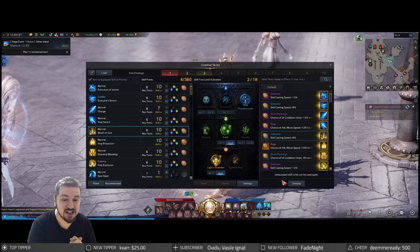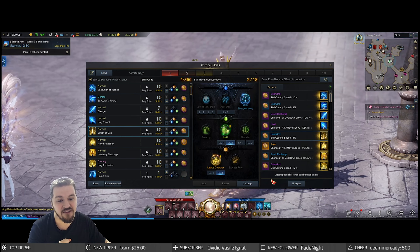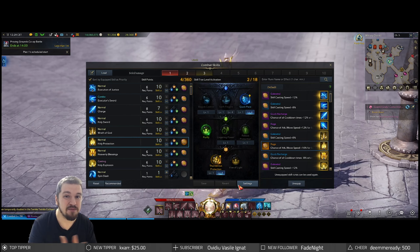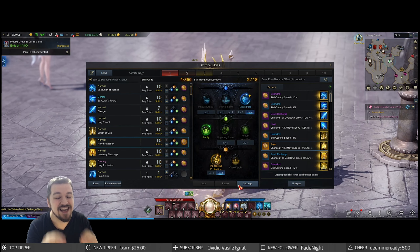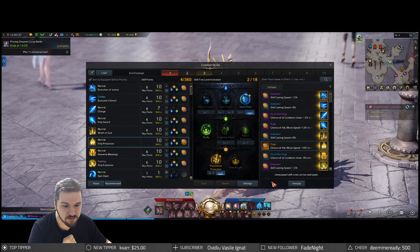Wrath of God — we're gonna be using this one, it's a fantastic skill. We're gonna go with Wide Stroke, obviously covering more area, Faith, and Light Guardian. Holy Protection — do you even use it on a DPS paladin build? And I'm gonna go with yes. It's still one of the strongest, if not the strongest paladin ability. Quick Pace, Purifying, and Thunderous Protection.